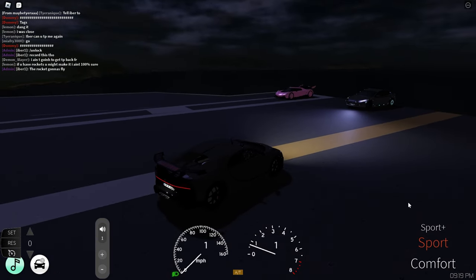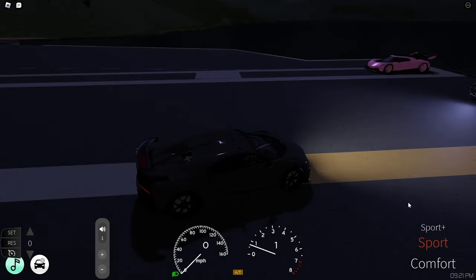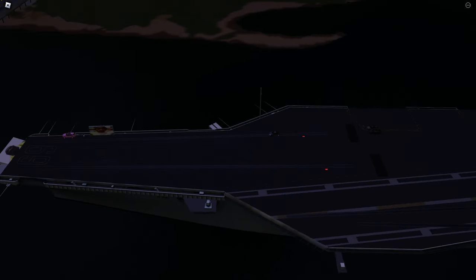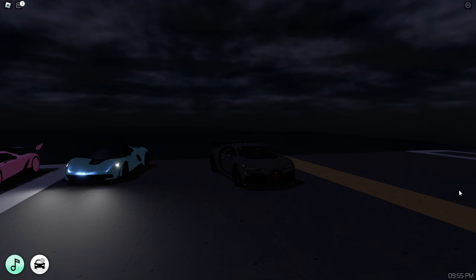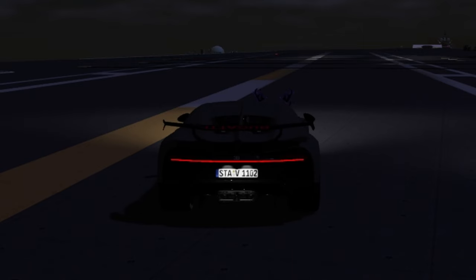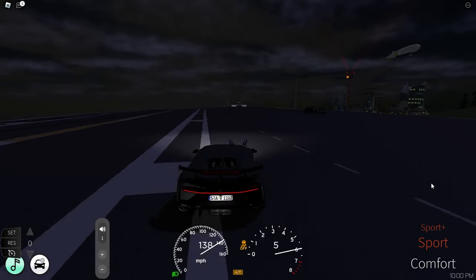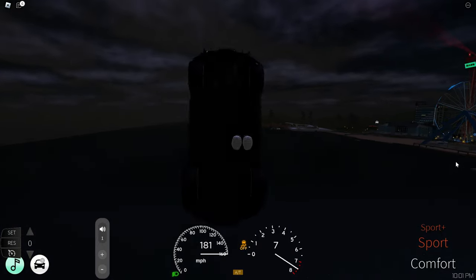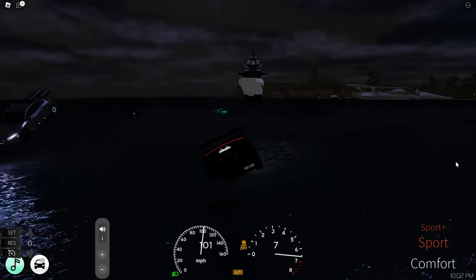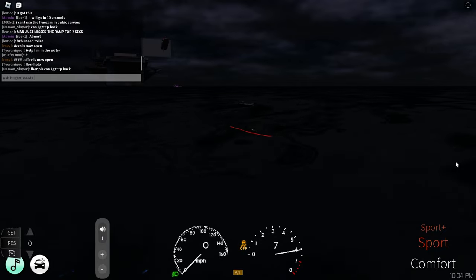We're obviously gonna have to try this with the ramp — surely this can make the jump, it's a Bugatti Chiron. Ebra1 is gonna try to jump one more time in the Tesla — he just really wants to make that jump. Okay here it goes — no! How did he miss again? His car really bounced. The moment you've been waiting for — I'm gonna jump the ramp with the Bugatti. Oh my god, this car is awesome, it accelerates so quickly. Easy 200 miles per hour — oh my god, not even close! I did like ten flips though, that was crazy.